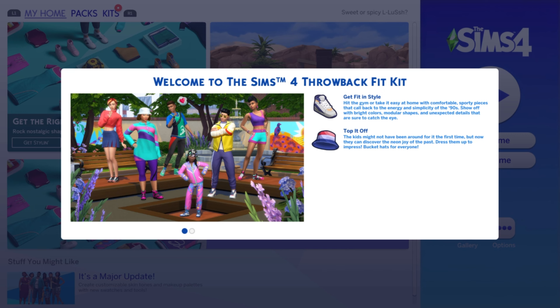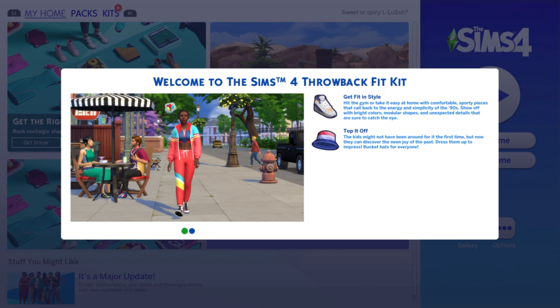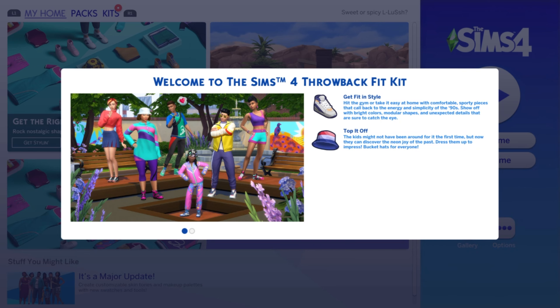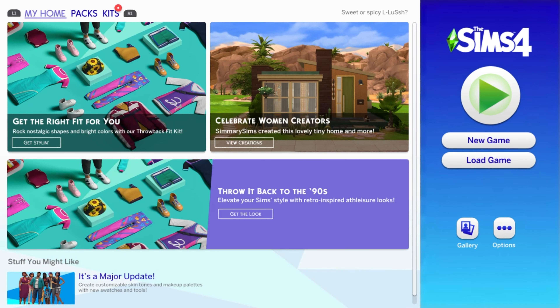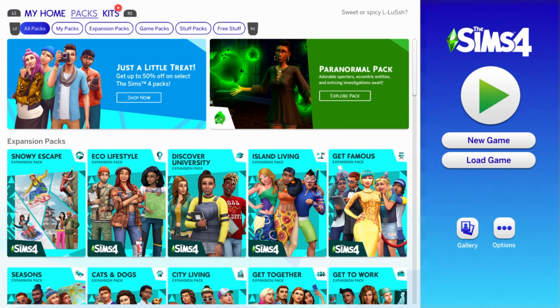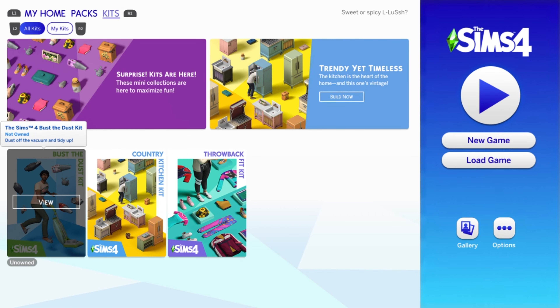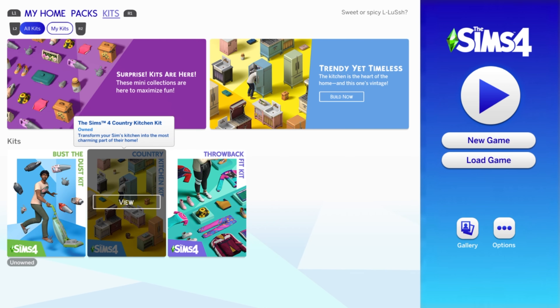Once you boot back in, welcome to the Sims Throwback Fit Kit! Whatever you've just purchased, it'll give you a little bit of information about that. You press circle to cancel out of that. And now if you go back into your kits, you'll see that I only have one thing left that is unowned, but I'm going to wait for them to fix that because I've seen a lot of reviews that it isn't quite working. I like chaos in my Sims, but not that much. So that's how you buy some packs.